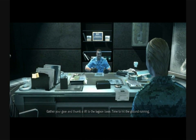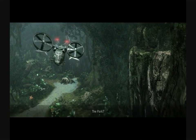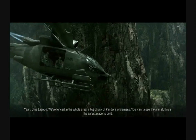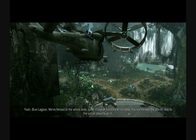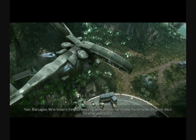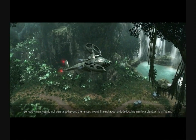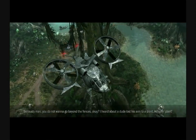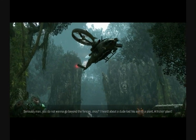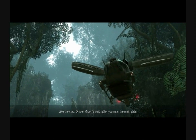Gather your gear and thumb a lift to the lagoon base. Time to hit the ground running. Welcome to the park — Blue Lagoon. We've fenced in the whole area, big chunk of Pandora wilderness. If you want a game with a lot of eye candy and just beautiful foliage and just beauty everywhere you look, the colors are amazing.